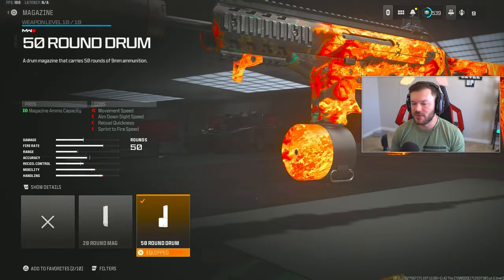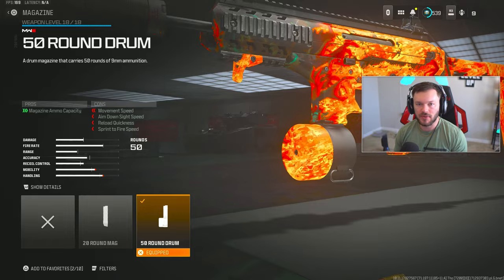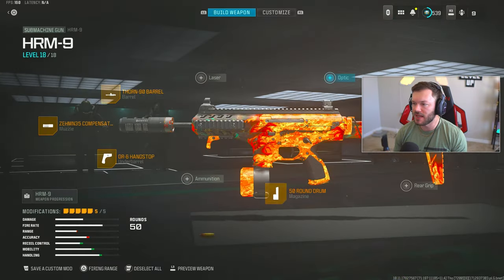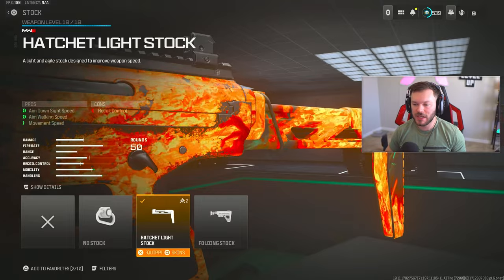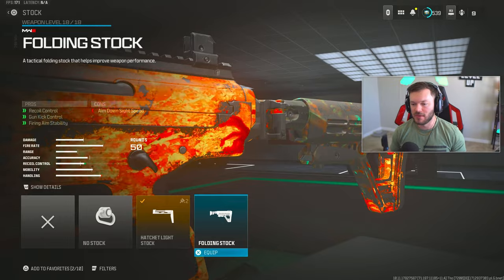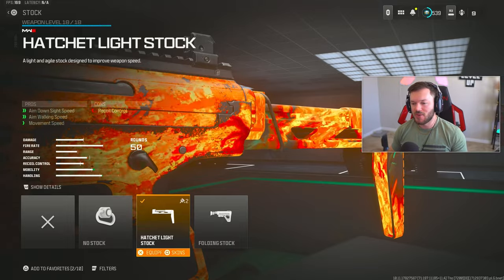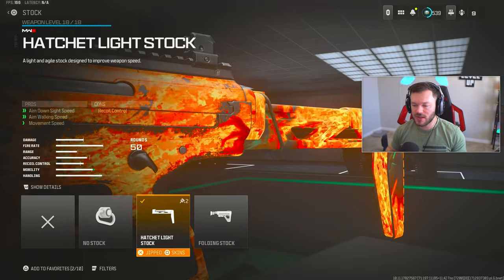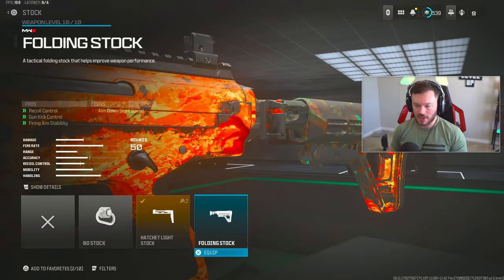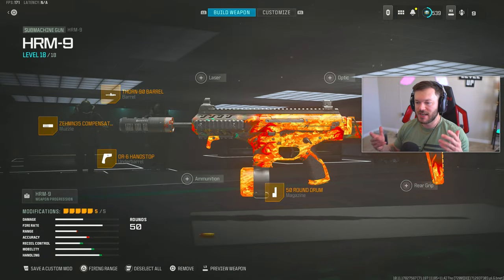We throw on the 50-round drum — no reason to run anything else. Don't go for the 30-round stock or the BS-20 mag; always run the 50. Lastly, a slight switch from normal: instead of the folding stock, I went with the hatchet light stock for more movement. This thing is still an absolute laser beam even with the hatchet versus the folding. If you feel there's a bit more recoil, throw on the folding stock — otherwise the hatchet light makes this a prime Rebirth SMG.